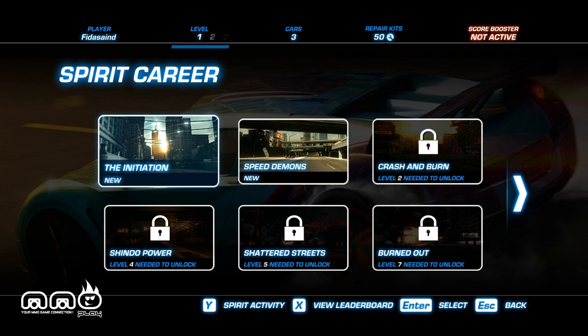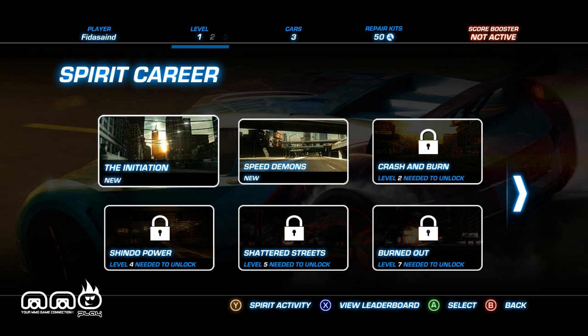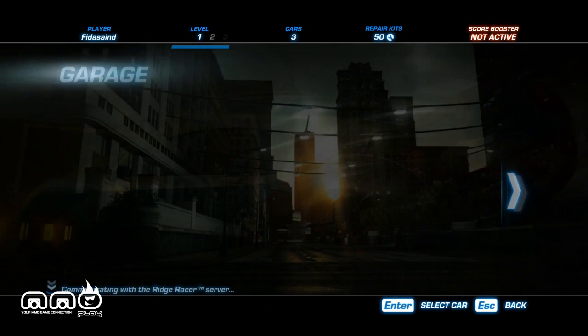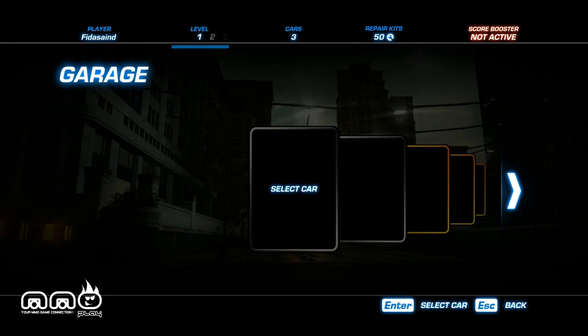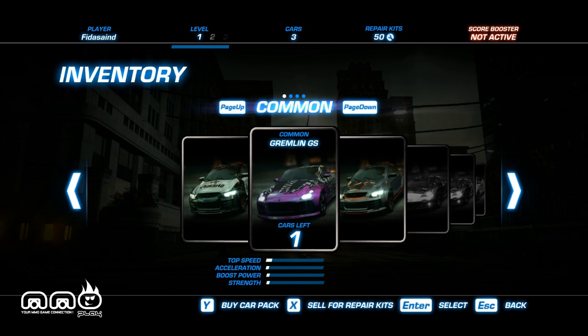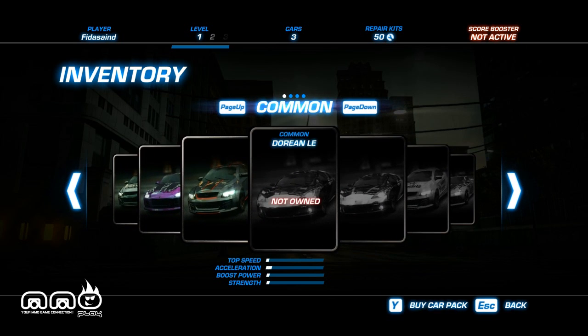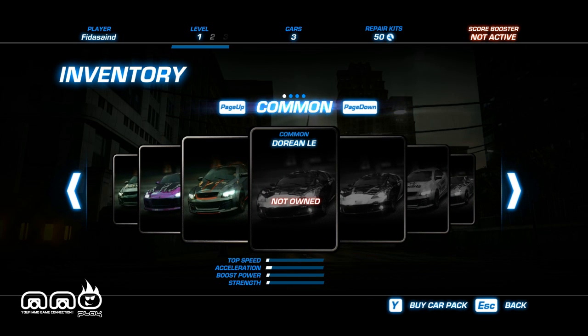Right now I have two tracks unlocked and can unlock more as I go, but most of them are tied to your level — I'm level one right now so not going to happen. Starting with just the initiation. From the garage, you have two slots for cars. I currently have three to choose from, and they are presented in the form of cards, almost like a TCG style.